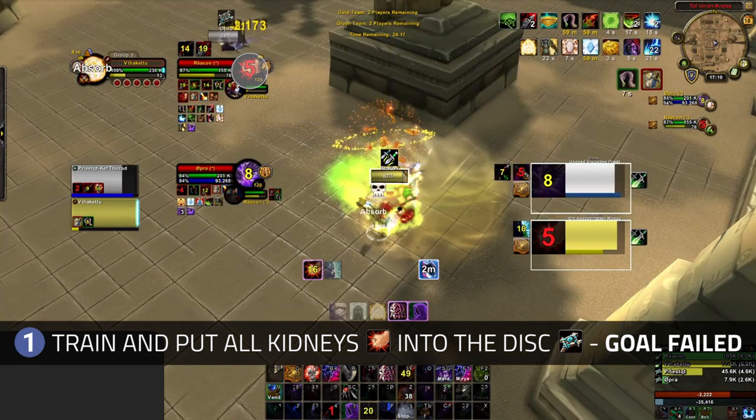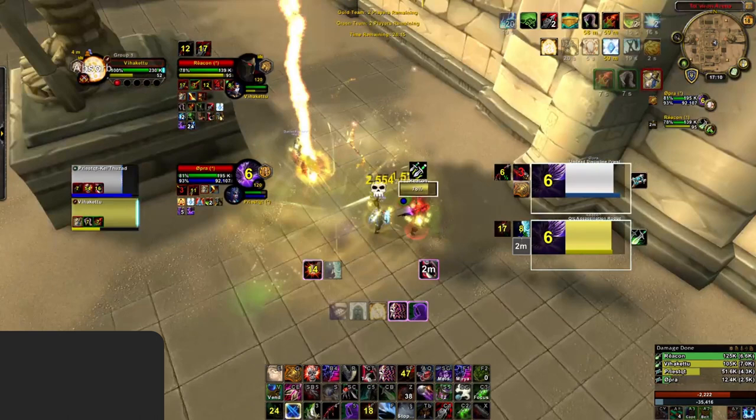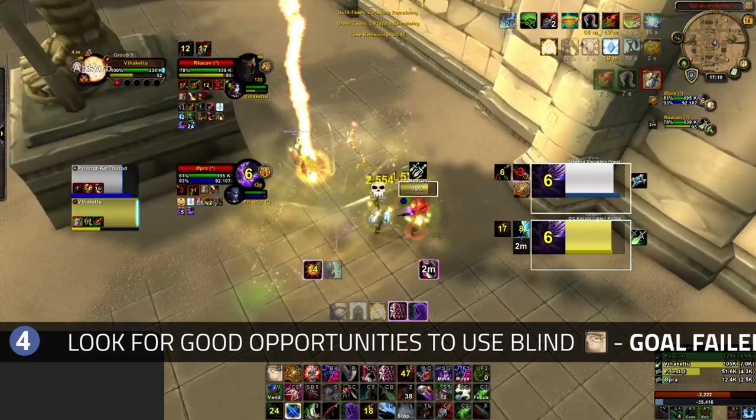Again we see another failure to train the Disc, as you decide to Kidney Shot the Rogue instead. This means you have no lockdown for the Disc and no pressure on their team, leaving the Disc completely free to play super aggressive. This forced the Rogue's trinket, which actually gave you an opportunity to get value out of your Blind — the enemy Rogue has used Vendetta on your Disc, so you could have shut down their offensive pressure by putting them into a full Blind and Sap while their Vendetta is up. However, you don't take this chance and fail to accomplish that goal.